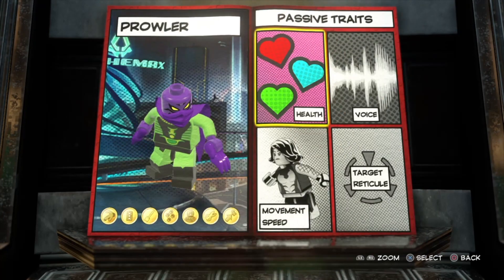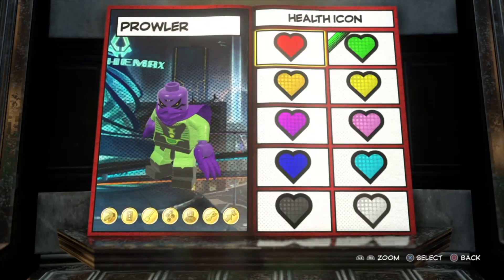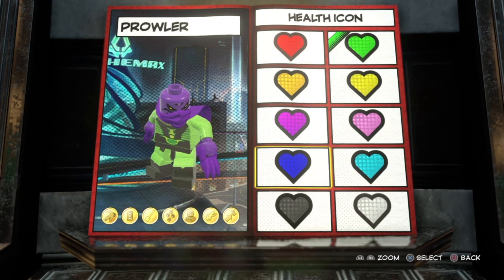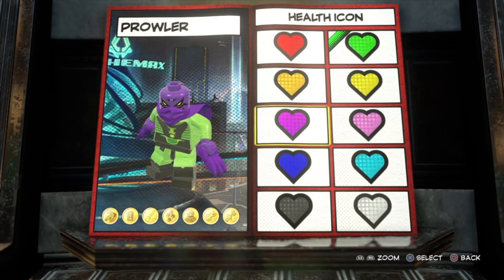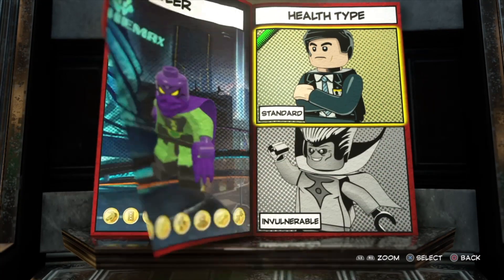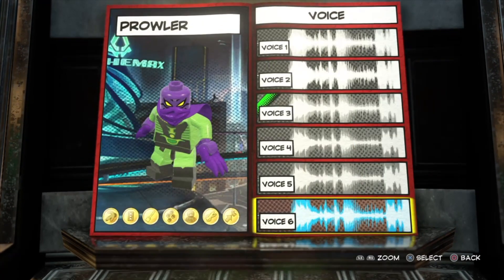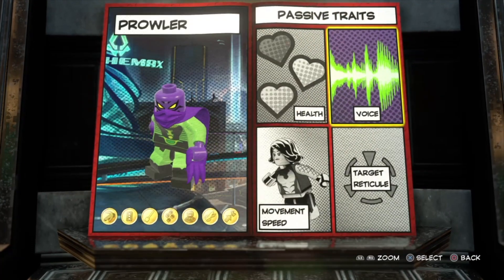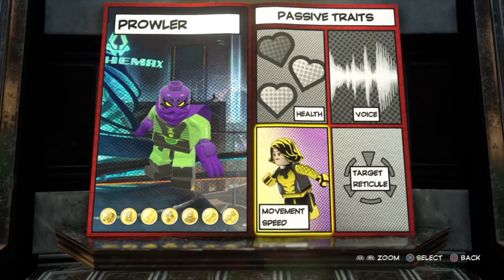For the passive traits, for the health icon I went with green — you could go with the first purple on the left, that would work too, but green looks a little better when you're actually in the game. For the health type, you want to select standard. For the voice, this doesn't affect gameplay whatsoever, but I found that voice 3 sounds the most like his from the movie. I went with the default speed.